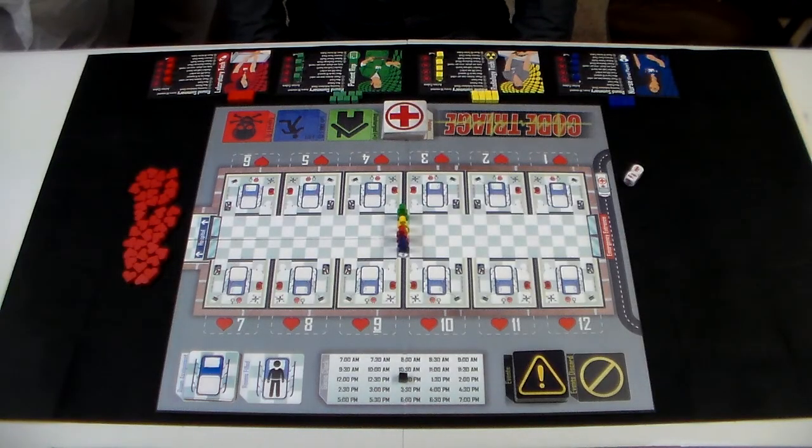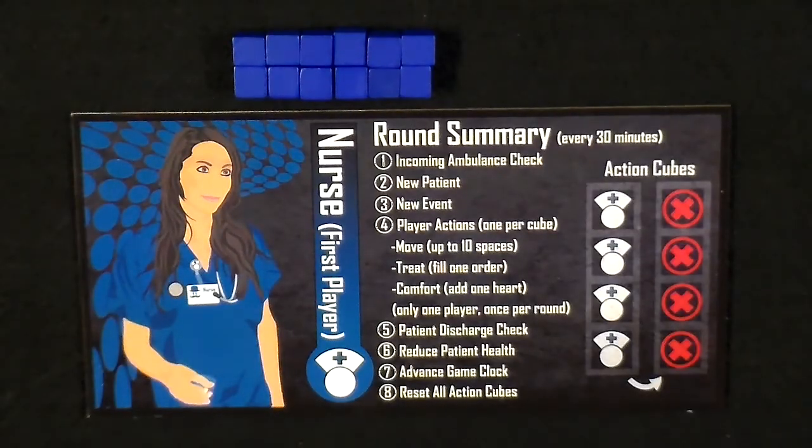Let's take a closer look at the player boards and round summary. Each round of Code Triage has 8 phases that the players will go through together before starting the next round. The 8 phases are: incoming ambulance check, new patient, new event, player actions, patient discharge check, reduce patient health, reset all action cubes, and advance game clock. For the first round only, we are going to skip the first 2 phases and instead place 4 patients from the patient deck onto the game board.